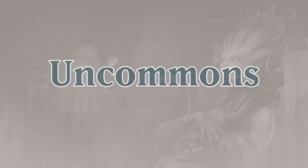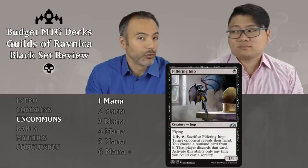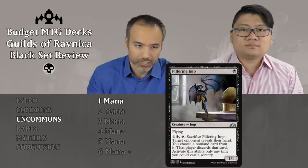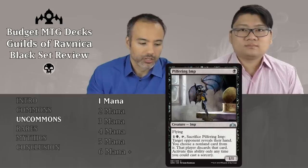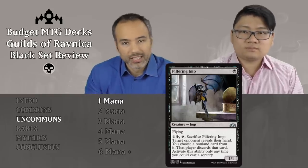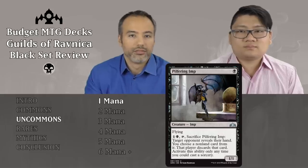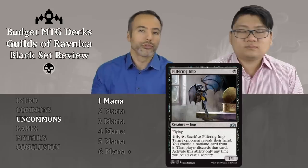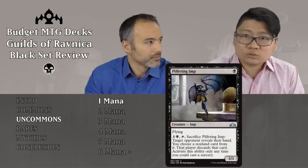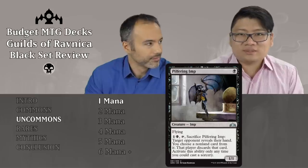Let's have a look at the uncommons. The first uncommon is Pilfering Imp for a single black — a 1/1 flyer. We already discussed that we don't like 1/1 flyers for one because they don't do enough. The additional ability lets you tap and sacrifice it for one and a black at sorcery speed to make target opponent reveal their hand and discard a non-land card of your choice. It suffers from two problems: the power and toughness for the cost, and the discard effect is still not doing enough work. Plus it's sorcery speed and you have to wait for summoning sickness. Just put it aside.